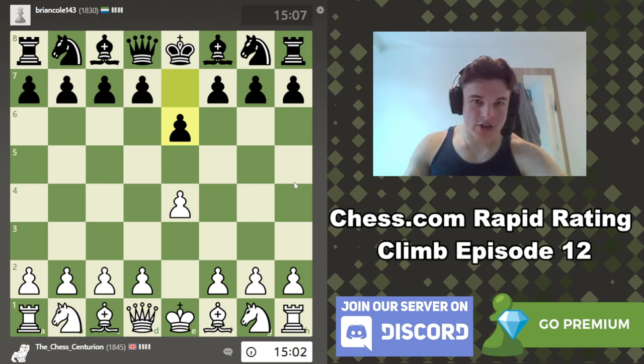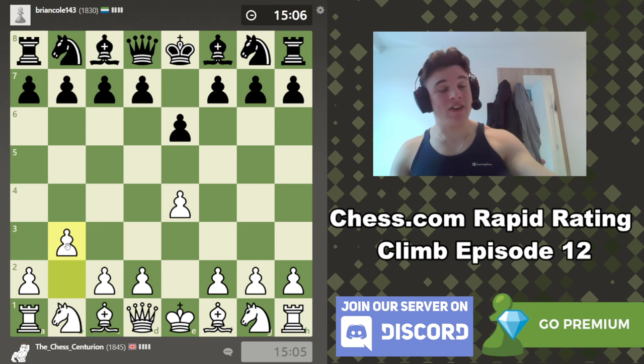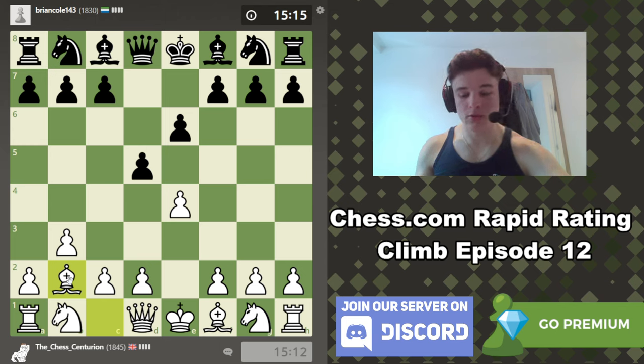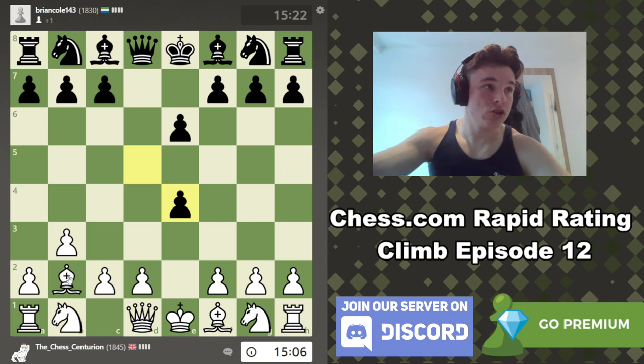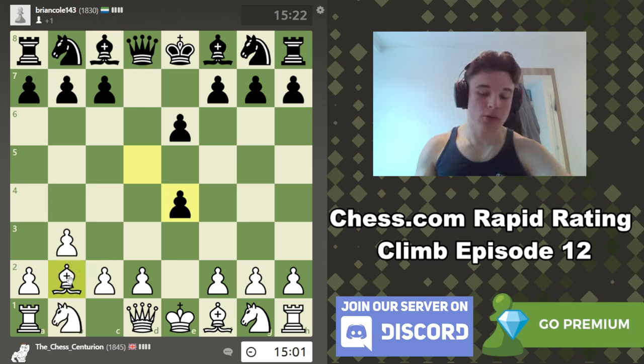My opponent plays the French defence, and you can play a bunch of things against the French, but I prefer playing B3 — my favourite line. It's called the Horwitz attack, and we just give up the pawn so that we can develop the dark-squared bishop to the long diagonal. Now, does that look a bit foolish? Maybe. But we're going to win the pawn back, and there's very little that black can actually do about that.